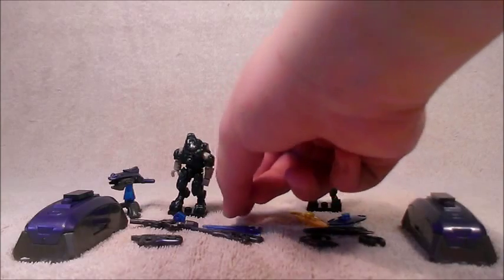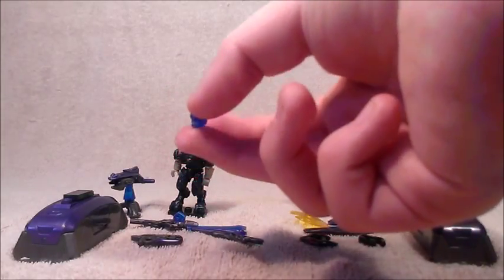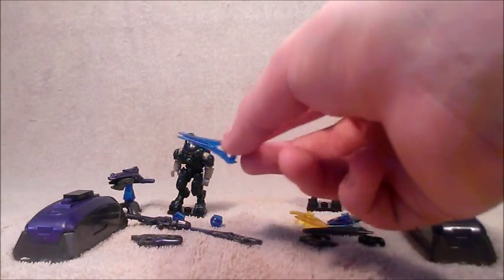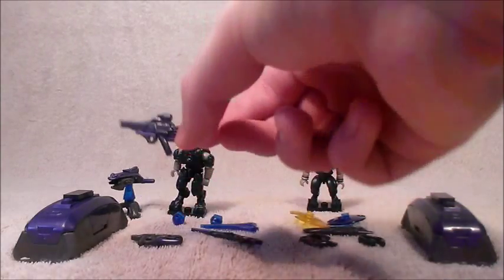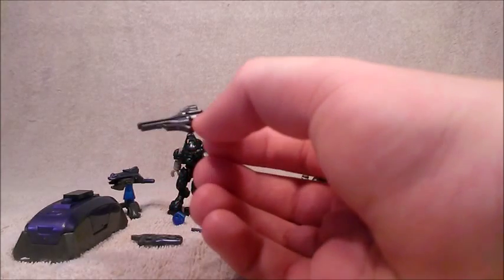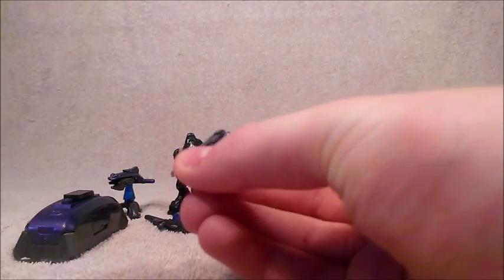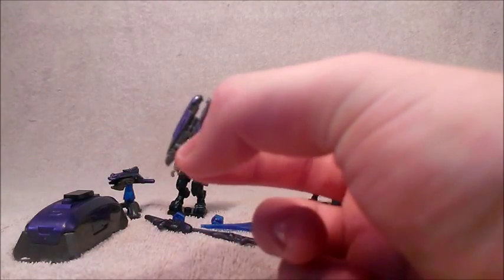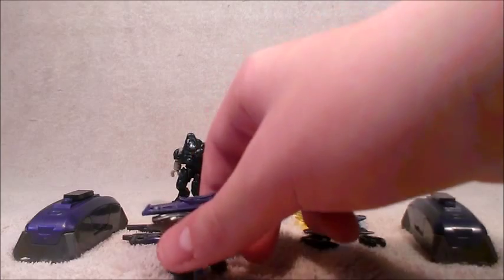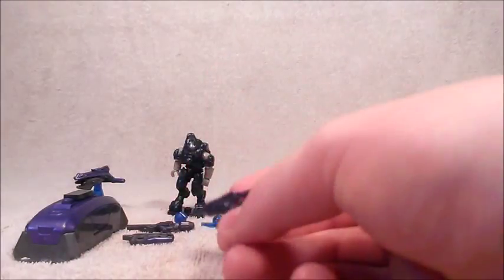The Elite comes with 2 Plasma Grenades that are a blue translucent. It also comes with an Energy Sword, Halo 4 style. And it comes with a Plasma Launcher, which I have not seen since Halo Reach, so I don't understand why. Also, I don't understand why they packaged a Plasma Repeater with it, which is only exclusive to Halo Reach. Then there's the Halo 4 Plasma Turret and the Halo 4 Storm Rifle.